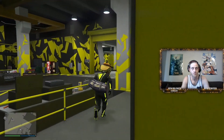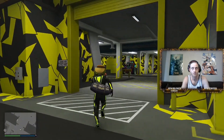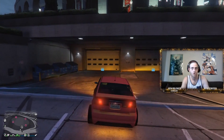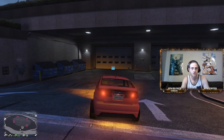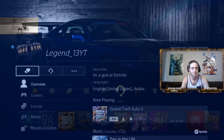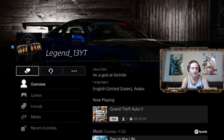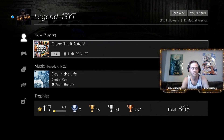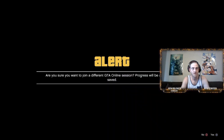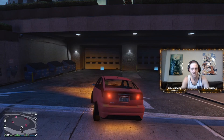Once your friend is in Titan, head into your Arena Workshop, grab a car, and drive it out. Once we're outside, line yourself up with the garage door. Go into your friends list and find the friend that's in Titan. Once you're on your friend's profile page, go down to 'Now Playing GTA 5' and click Join. You're going to decline this first invite.